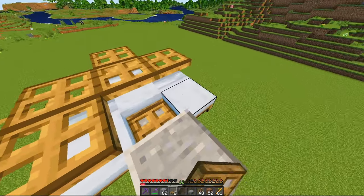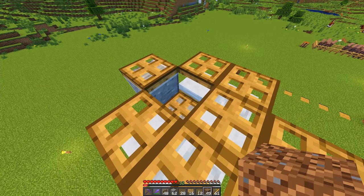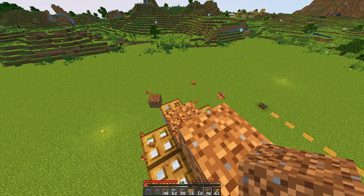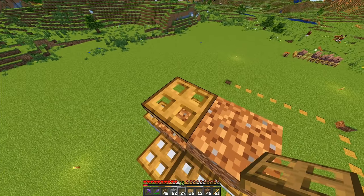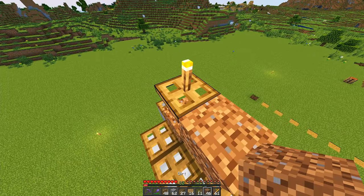Cover the beds and the block that you just placed down here with some trapdoors. From the center here, we are going to build up two, and then forward one, removing this back block so that we can replace it with a top half trapdoor, then cover this with a torch in order to stop any iron golem spawns.